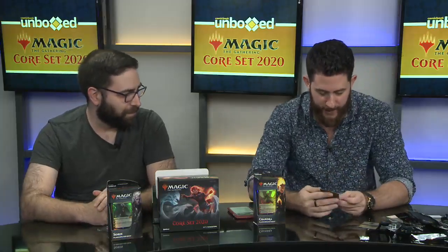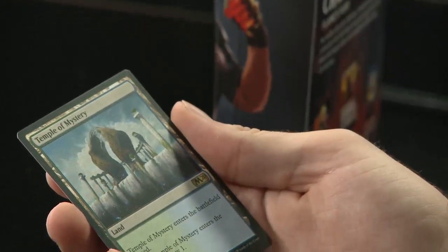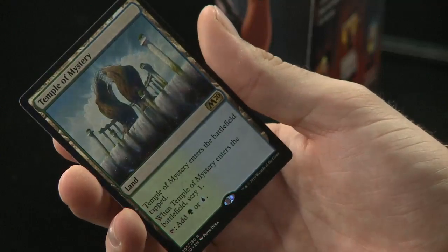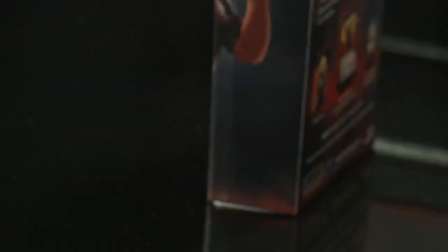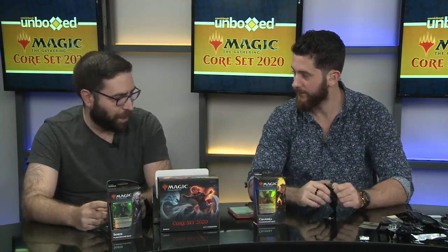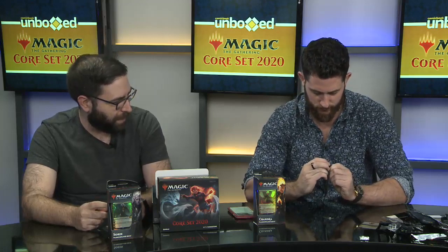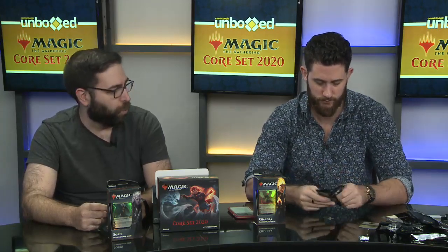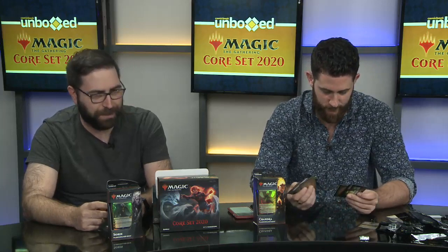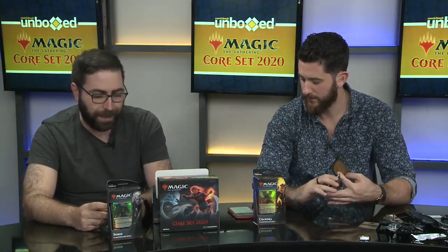How about a rare land? Temple of Mystery enters the battlefield tapped. When Temple of Mystery enters the battlefield, scry one, then tap it to add green or blue mana. It's another one of those scry lands. Blue lends itself most to control decks and combo decks — the kind of decks that don't really mind waiting a turn to untap their land, as opposed to an aggressive red deck that's going to hate that.